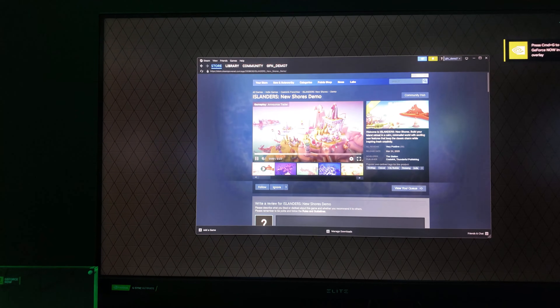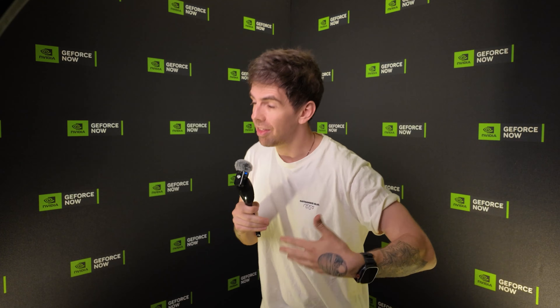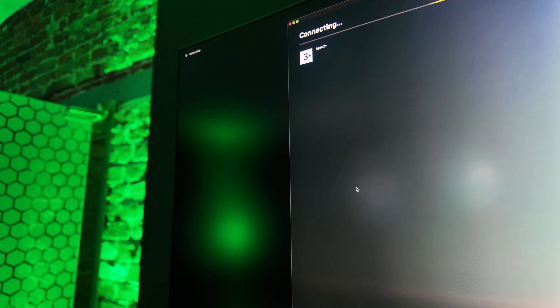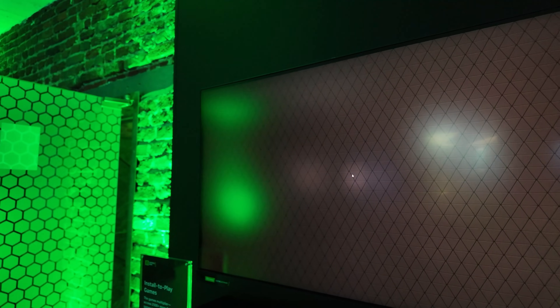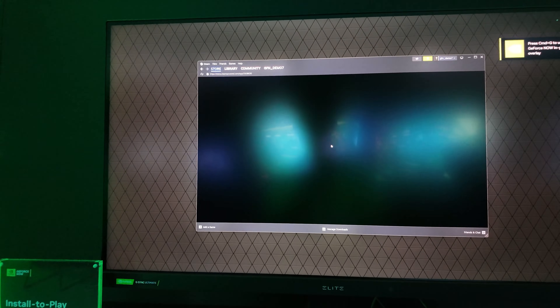Next is the games library. You're getting GeForce Now Thursdays, so this library will continue to grow, but it's about to double with installed play. You will be able to install your own games on NVIDIA GeForce Now — those games have to be flagged as able to be installed, but instead of seeing the classic play button, some games you'll see install. You can upgrade your NVIDIA GeForce account with optional amounts of cloud storage up to one terabyte, with an extra monthly fee.